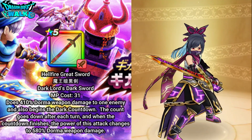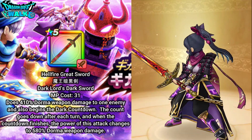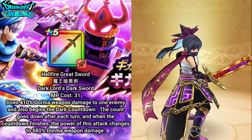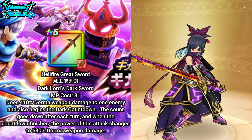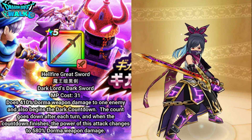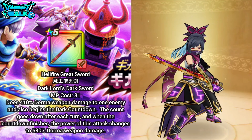My second Demon Swordsman will have the Hellfire Greatsword and will be using Dark Lord's Dark Sword. That does about 410% Dorma weapon damage to one enemy and starts a Dark Countdown — very similar to the Guardian Spirit's Battle Flute. With the final countdown active it will do more damage than normal.